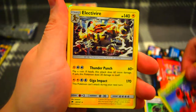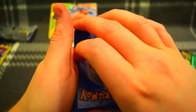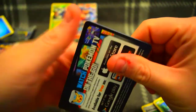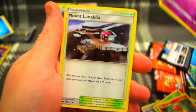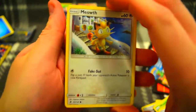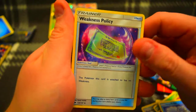Ladybar, Electivire, and an Energy — lame. Rattata, Wimpod, Energy. Only got a few more left. Charmander, another reverse Venipede, and a Mount L'Aquila — alright, three packs left. Meowth, Vulpix — that's very cool, it'd be better if it was holo — then we got a Weakness Policy.